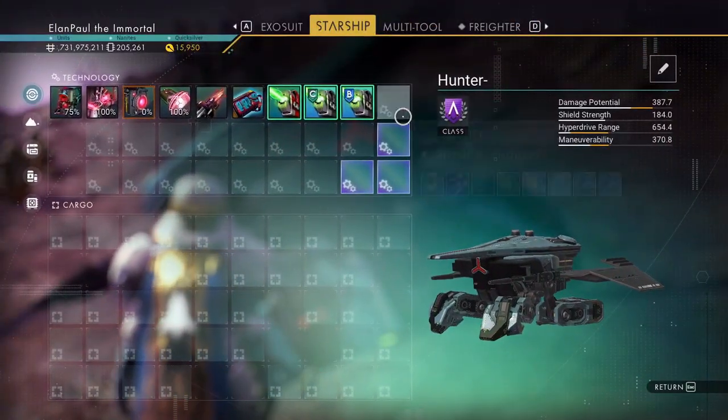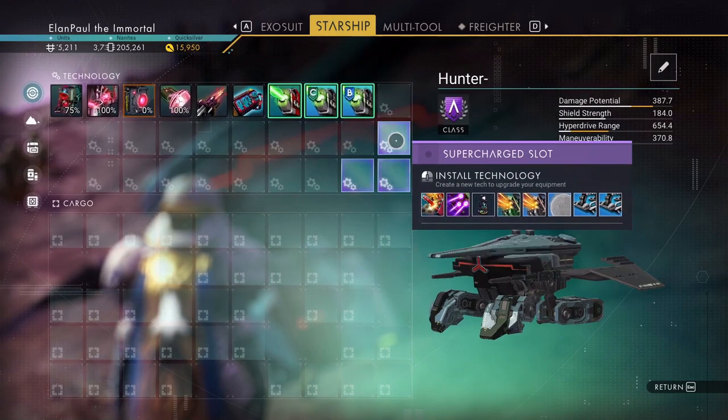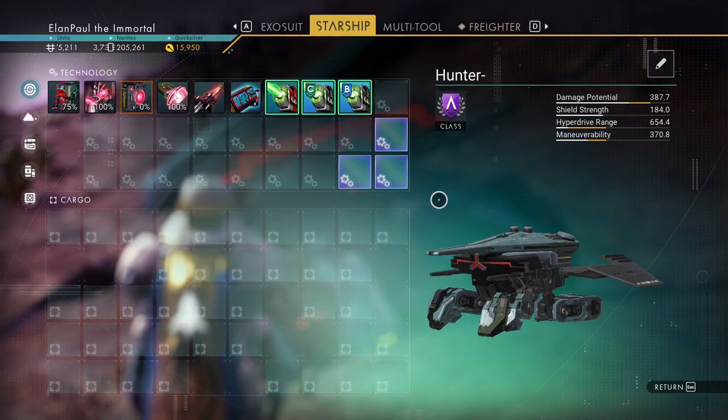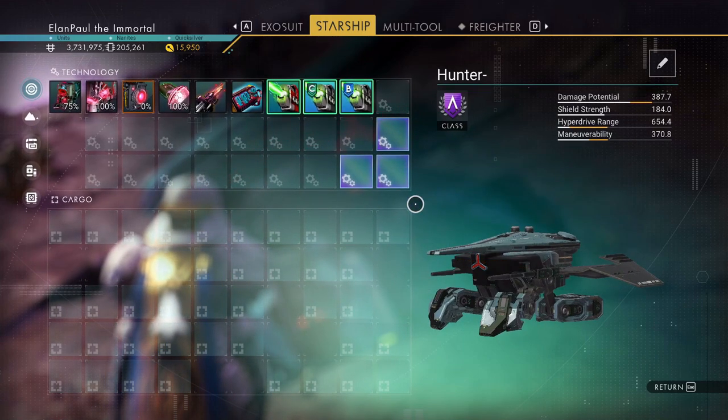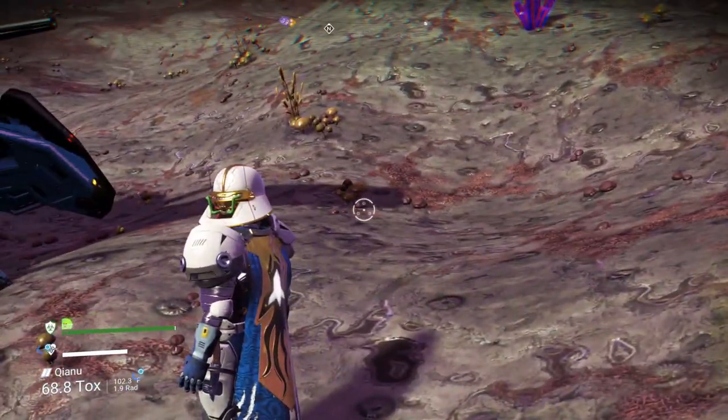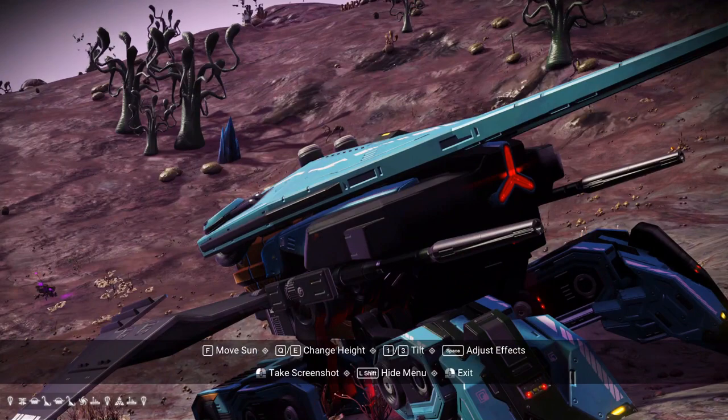It's an A-class hunter ship with three supercharged slots right next to each other, right off the bat. I haven't upgraded to see what else it can have and whether the fourth slot is going to appear near it, but it's looking pretty good so far. Just to show you real fast, there's the coordinates in the Isentim Galaxy.